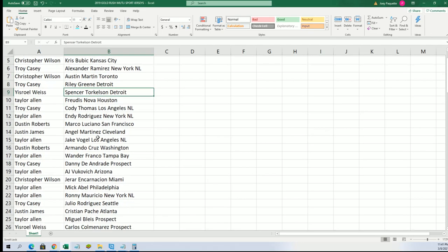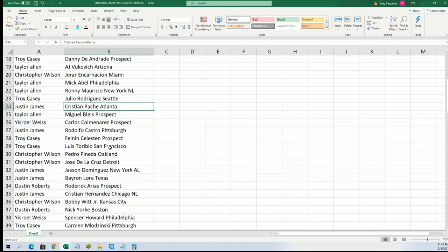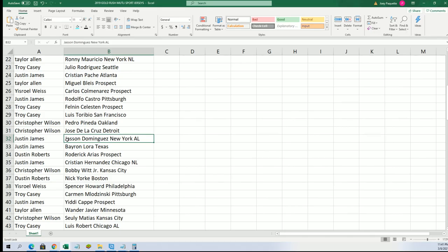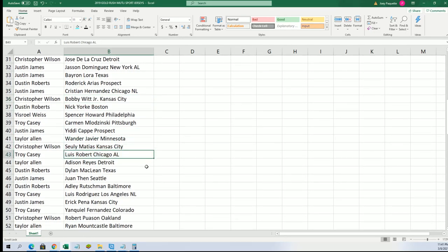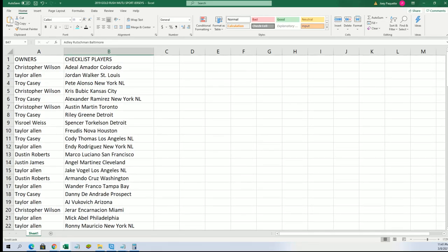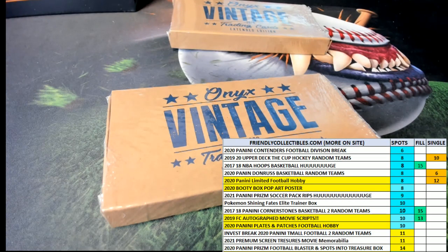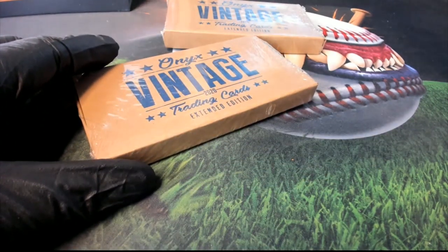Torkelson — good luck with some of the big names out of here. Justin J got Christian Patch, there's Dominguez, Bobby Witt Jr., Luis Robert, Pawson Mount Cast, Rushman. Alright, everybody's got their players — good luck. Let's see what we can find. Hope Advantage Onyx Vintage.